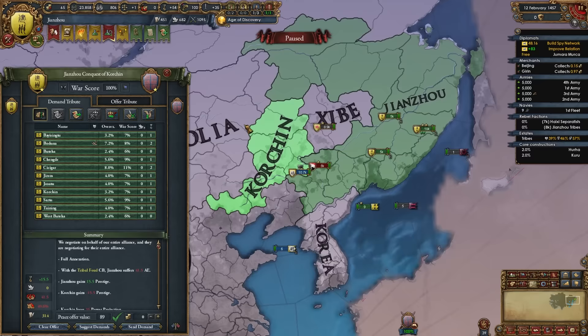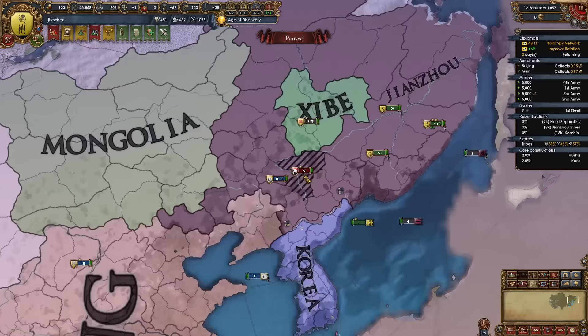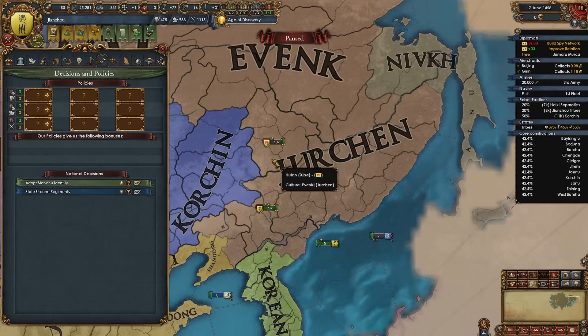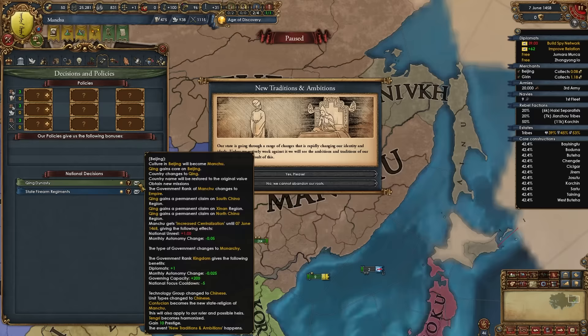Don't worry about aggressive expansion in the early game when fighting bordering tribes. I'll core up two specific Jurchen-culture provinces — after that I can adopt Manchu identity. You'll do the same once you have 20 Jurchen-cultured provinces. So after fighting Haixi and Orochoni, fight one of the other Jurchen nations rather than Nivik or Solon. Once you can, immediately form Manchu.